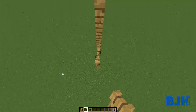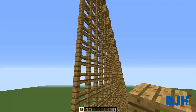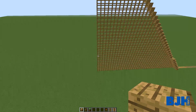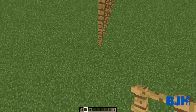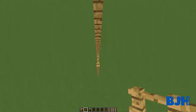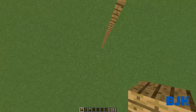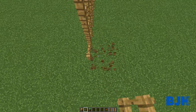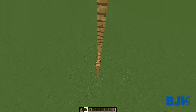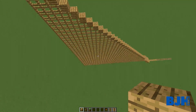Maybe this is a little bit higher — it doesn't have to be really really high. Maybe we want to make another attraction that goes much higher. For a wooden roller coaster they aren't usually that high — it's the super-fast looping attractions that go really high and steep down. So maybe we can add one more of these pole lines. I think this is quite high already.